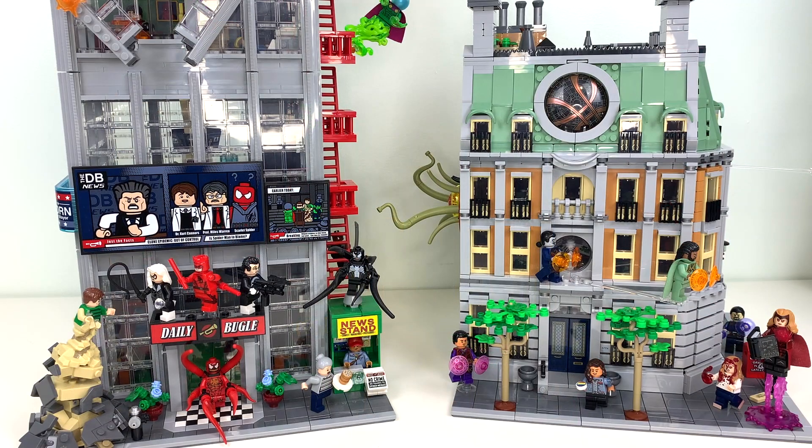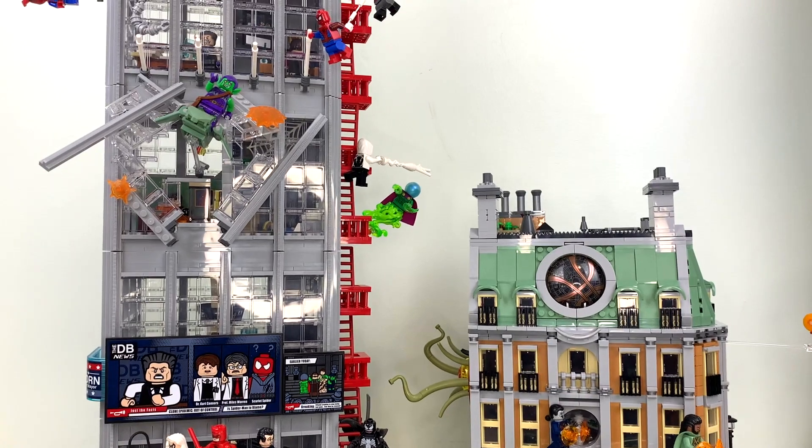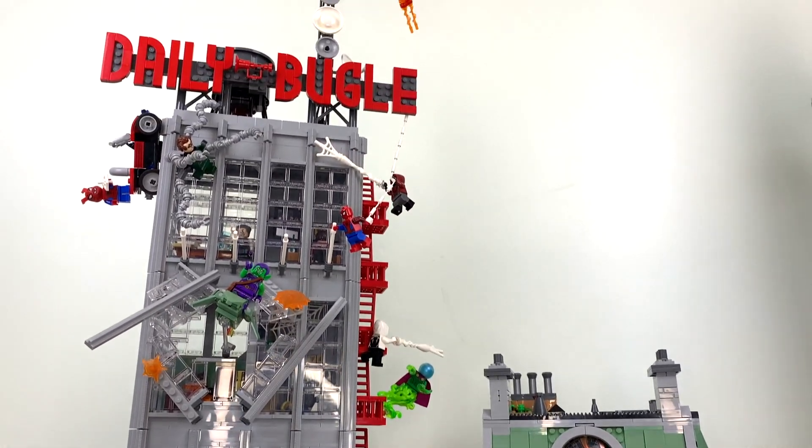So after that very long introduction — sorry, I like to talk — now we can start getting into close-ups on these buildings. The Sanctum comes about up to like the middle height of the third floor of the Bugle. The Bugle is about two and a half times the height of the Sanctum. And also sorry about my ring light — it reflects in all of the glass of these skyscrapers.